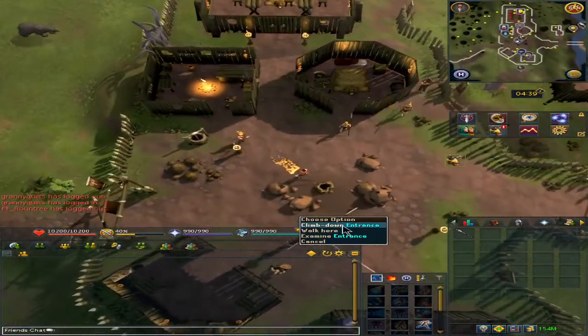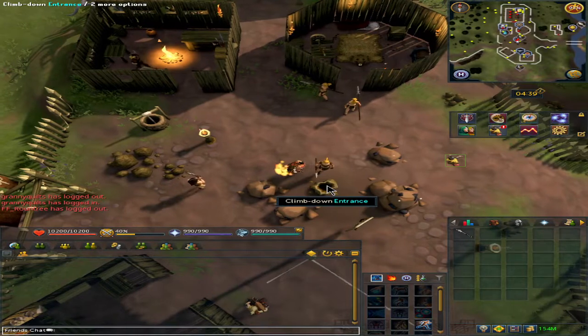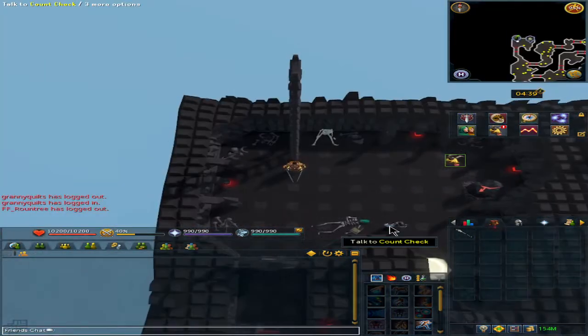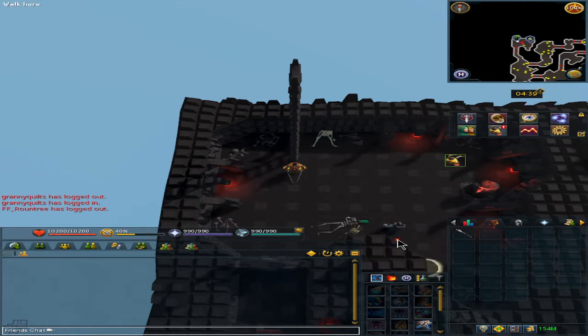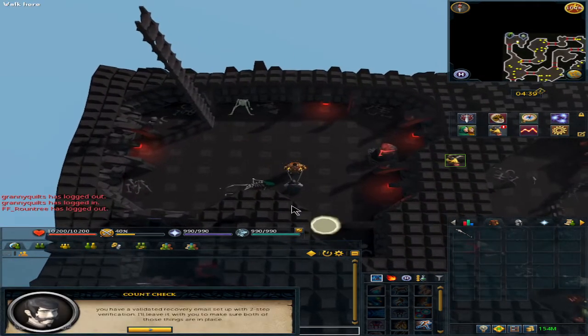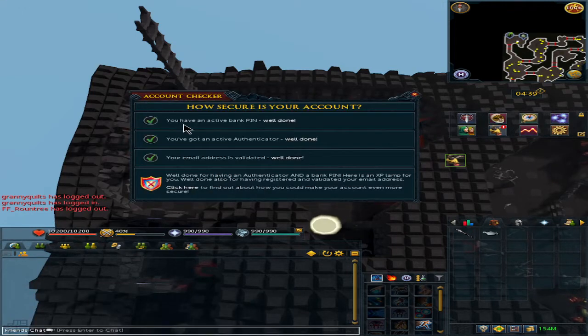From here, you may need food from this point on. Go down the entrance. Right click and check your account on the count check NPC — he'll let you know if you have any rewards. You do not need the first check mark. As I tested on a new account, you don't need a bank pin, so you can just come right here as long as you have the Authenticator and the email is validated.